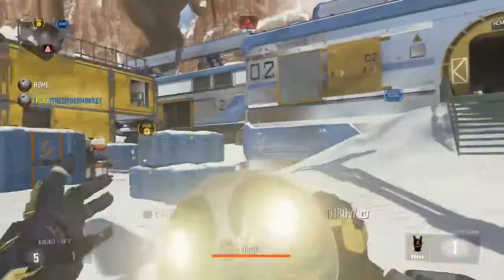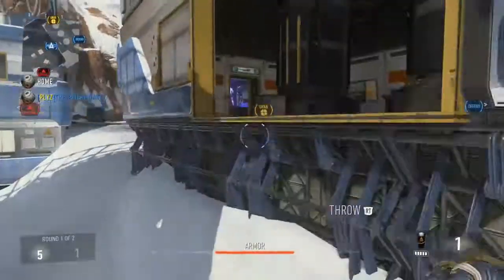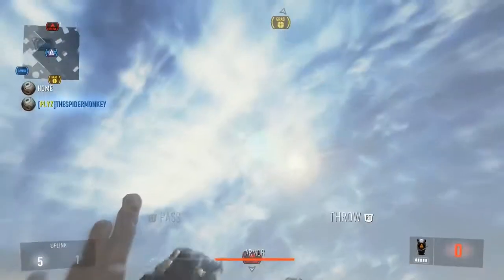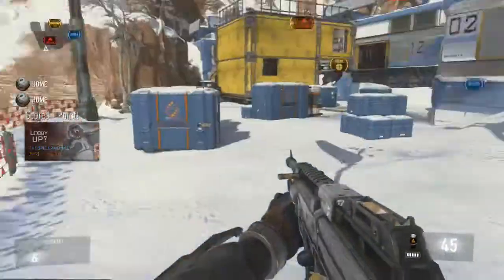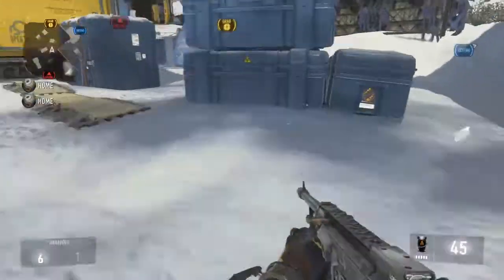Trust me because you can see the score right now — that's from the other two times with me actually making it. One more try on this one: slide, jump, boost, and then you gotta look pretty high in the air — and that's in! It bounced back. I guess I threw it a little too hard and hit this little patch right here and it bounced back in, so that makes that one a little easier.